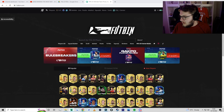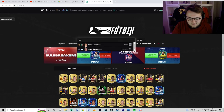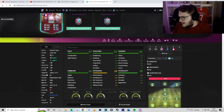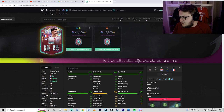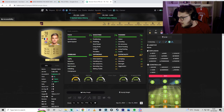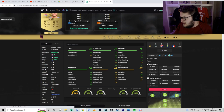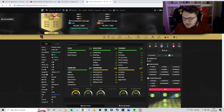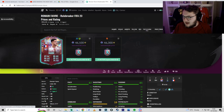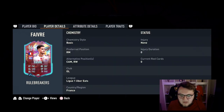Let's have a look - yes, they do have him. You can't even change the chemistry styles on him yet. Let's look at his normal card - he's been given plus three. He's explosive by default but he's got 86 strength and only 82 agility, so once you apply an architect he's definitely going to be lengthy. He also has a few alternate positions - he can play CAM and right wing, which is pretty cool.